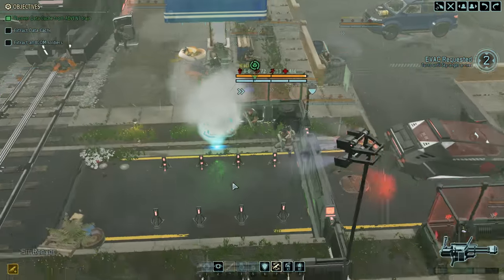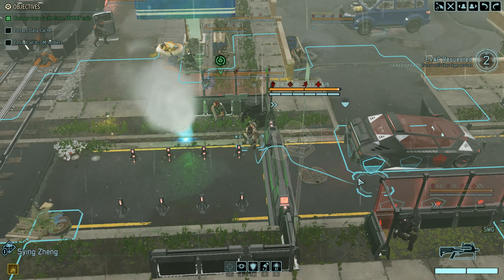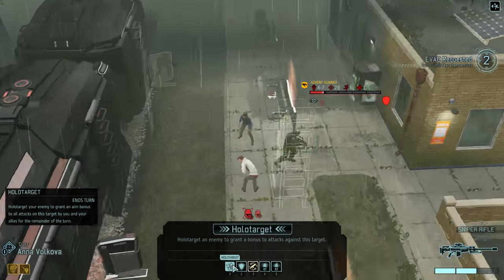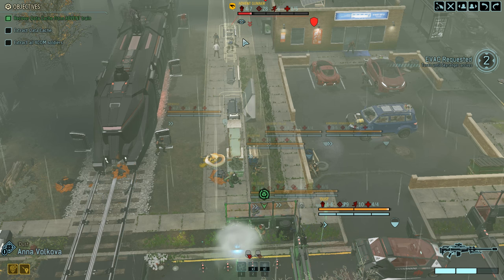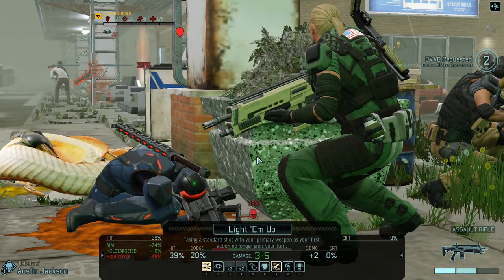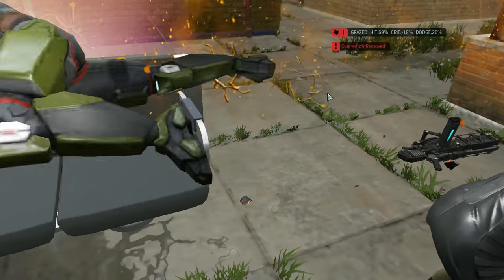I can get up to about a 70 percent shot here. I'm going to move so that on the final turn when we evac, the sniper can still take a shot. Don't worry about that nearly-dead guy — because he's on overwatch I'd like to kill him first. Walk fire ends your turn, so we can't walk fire and then take a shot. One shot at 69 percent is going to be better than two at 39 percent. We still only got the graze — would be nice to get some loot but probably can't pull that off.